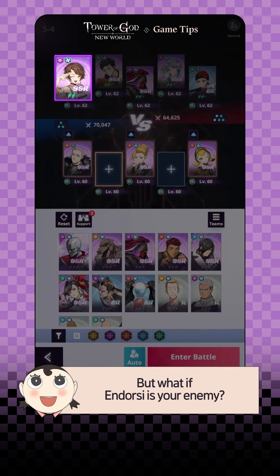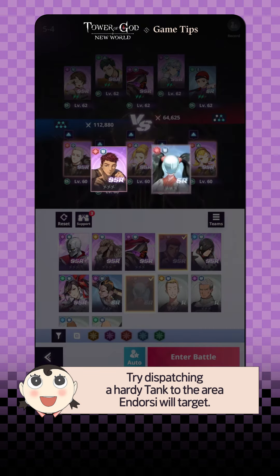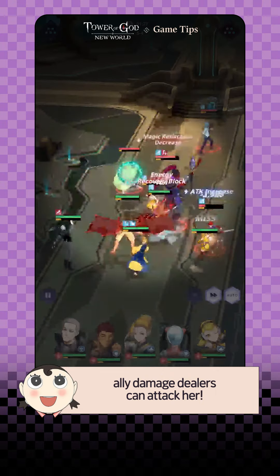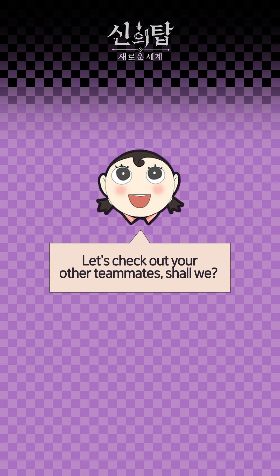But what if Endorsi's your enemy? Try dispatching a hardy tank to the area Endorsi will target. While the high defense tank is being attacked, ally damage dealers can attack her.